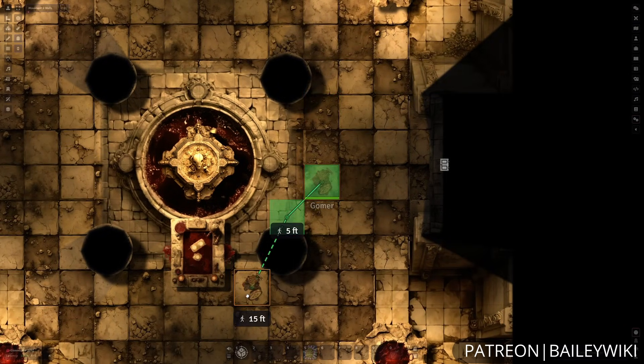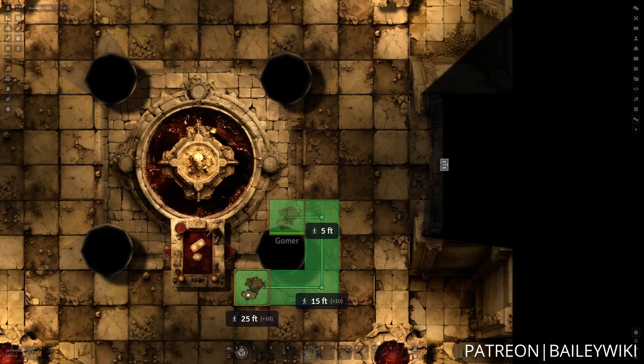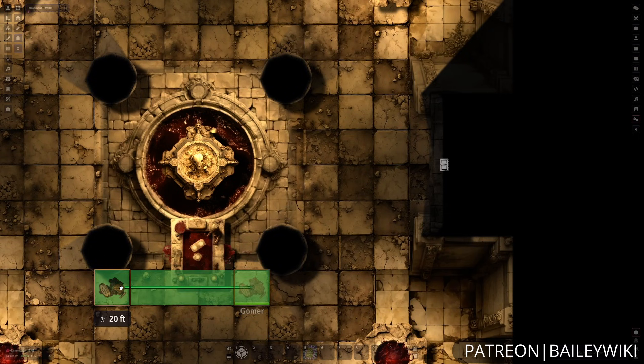This also supports having a click and drag style movement. And you'll notice that if we run into an object here — in this case some walls — then it will stop us from doing that. We can also hold down control and set waypoints as we are moving our characters around, and we'll similarly get stopped if we're going to run into anything.